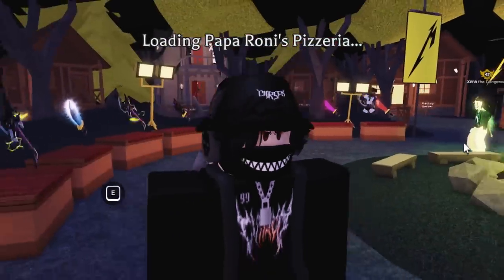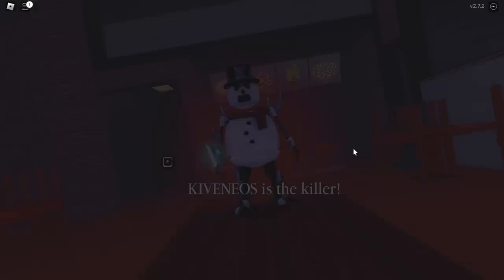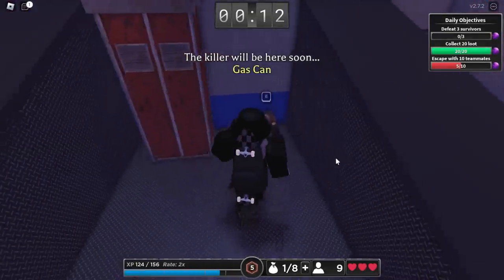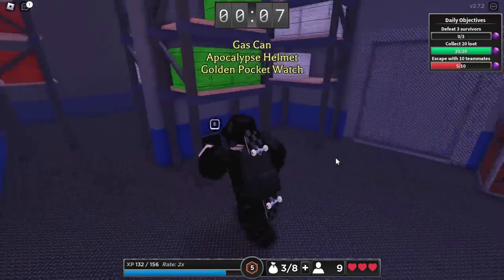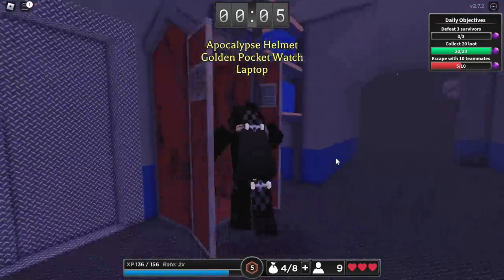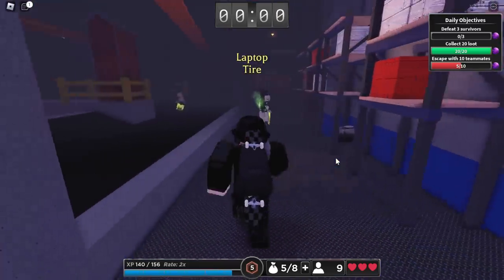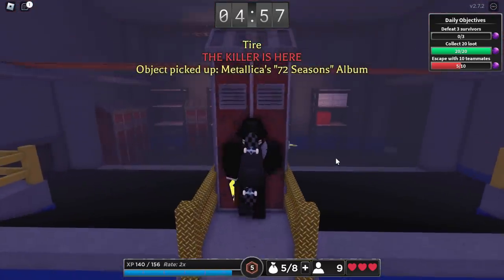Here we are in the game. I kind of like Roblox games like this — they remind me of Dead by Daylight. You want to choose any map you want, it doesn't really matter. I'm pretty sure every map lets you get the item. One thing I want to say is make sure you're not the killer. As far as I'm aware, if you're the killer you can't complete this. You want to spawn in as a human. We are looking for a Metallica vinyl record album — it's bright yellow, so it's not too hard to miss. Look around the map and try to find it. Multiple people can pick it up at the same time, which is good news. There we go, we found it.